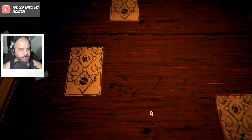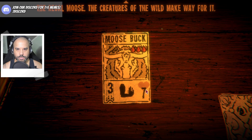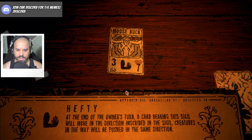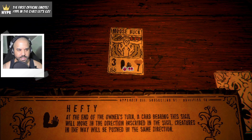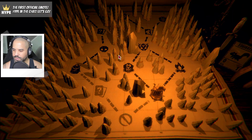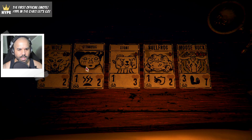That one's only for card dueling. What cards did we get? We got a wolf, we got a stink bug, we got stoat the microwave head, and a bullfrog. Let's grab this one — the Regal Moose, the creatures of the wild make way for it, three blood. Hefty. At the end of the owner's turn, a card bearing that sigil will move in the direction inscribed on the sigil. Creatures in the way will be pushed the same direction. Oh! The stink bug changed — it looks deflated. It grew hair, it's becoming human.